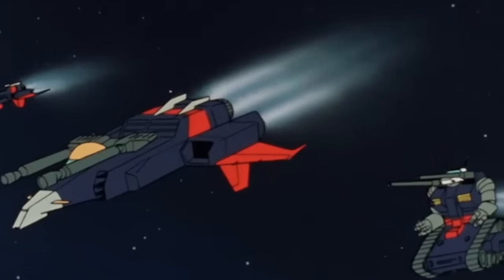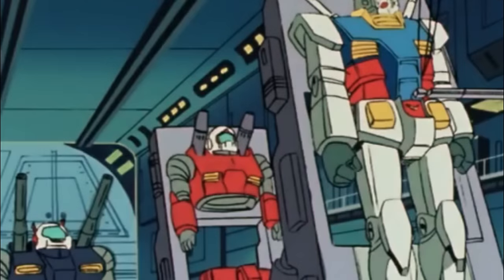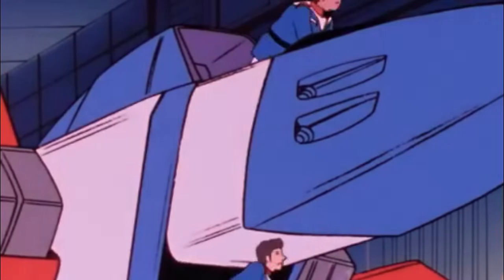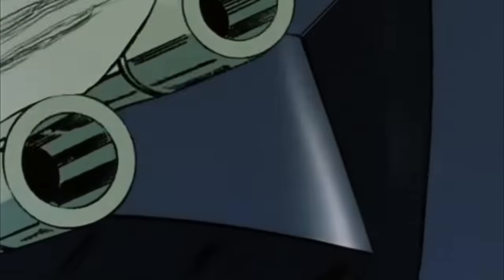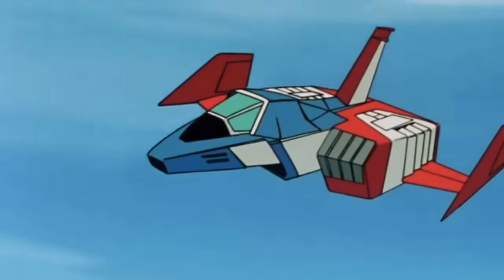The Gun Tank was more than just an in-between tank-mobile suit hybrid, being fully part of the Federation's prestigious V Project, and as such introduced some of the most successful features of this top-secret development plan. The first of these was the Core Block System, which enabled a Core Fighter to serve as the Gun Tank's cockpit and escape pod. This versatile feature could enable the pilot of a destroyed Gun Tank to escape with the collected data onboard the little fighter.